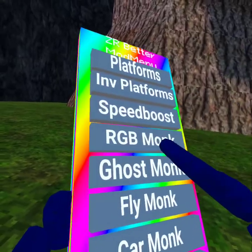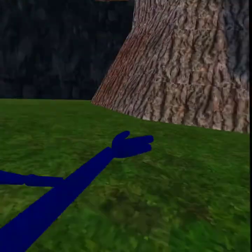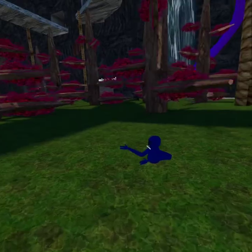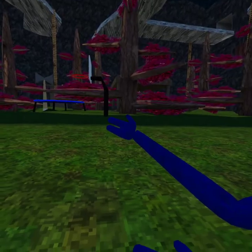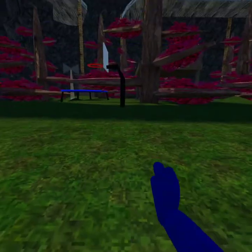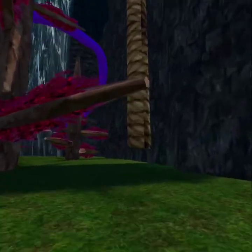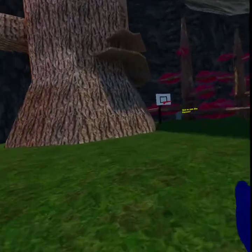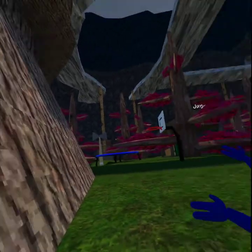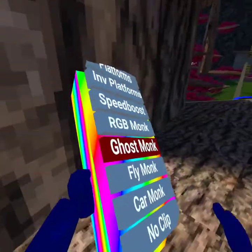And then the next one is Ghost Monk, which is what it sounds like. If you click B, you'll be able to flip yourself and you can run around, and click B again to go back into your body. And that's how you use Ghost Monk.